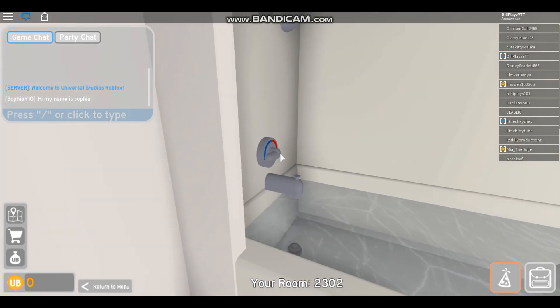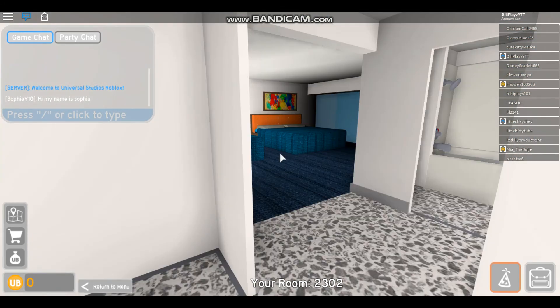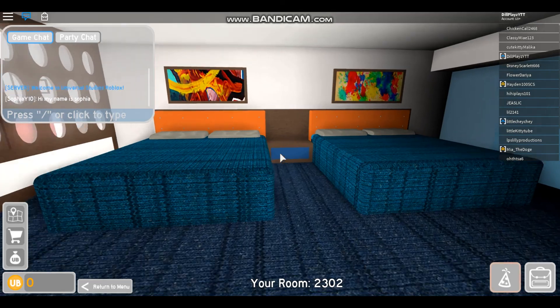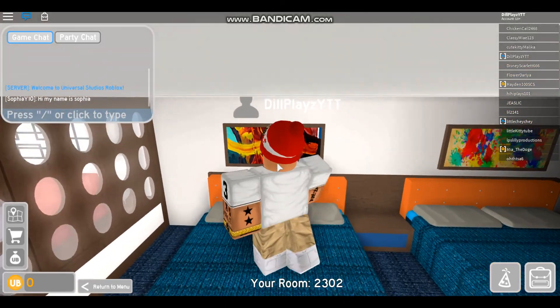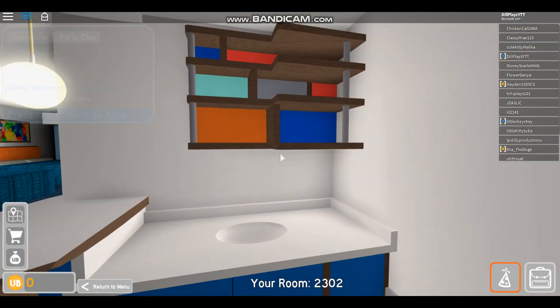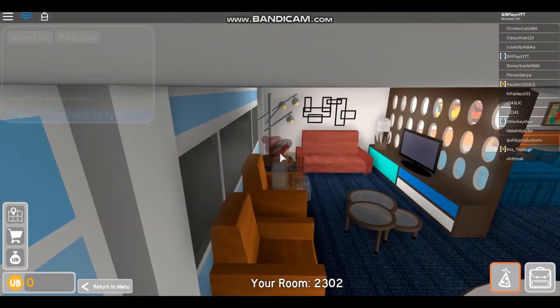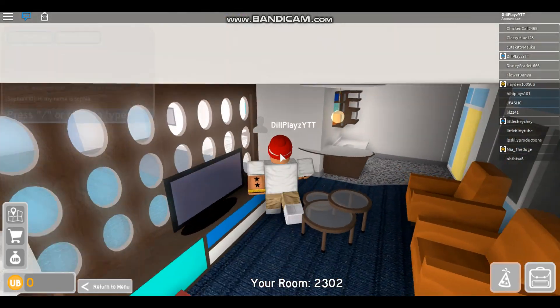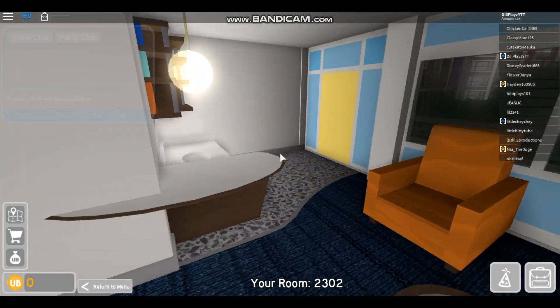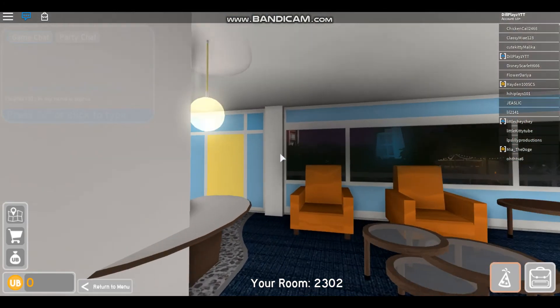Can you turn the water on actually? This is actually a pretty nice hotel room. You have beds here and stuff. Can't really sit on them or anything, but there's all kinds of stuff. Living room, seats, couches, all that you need. They don't have a kitchen though. I don't really think I need one - I can always go downstairs.